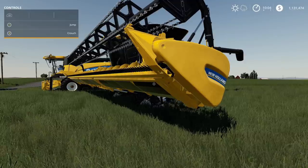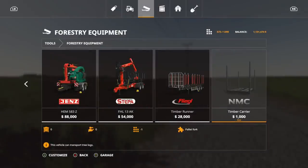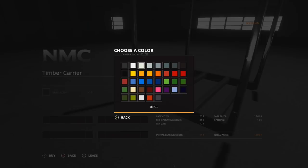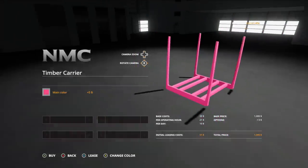The last regular mod for today is the NMC Timber Carrier, $1,000. You can use this with your pilot forks and stuff like that to put some timber in it. Options allow you to change the main color to anything, and it is only one slot. Of course, we got to go pink for chance.